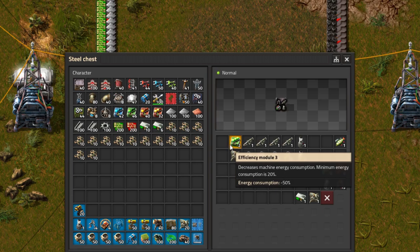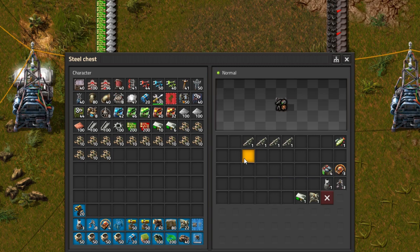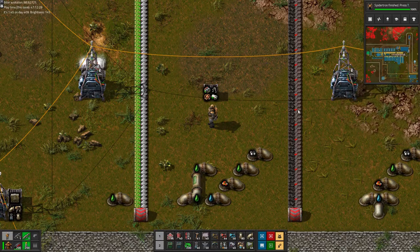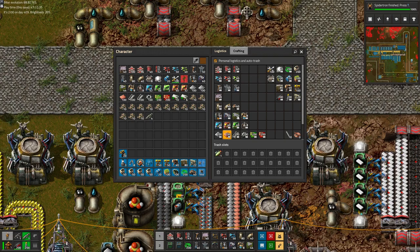In this chest we collected all of the elements needed to construct the Spider-Tron: the power, the legs, the rocket launchers, and of course our main star — Ben the fish, starring as the brains behind the operation. Wait, where'd he go? Ben? Ben? Sorry Ben, please forgive me for automatically putting you in my personal trash bin. Let me save you from the claws of that logistic bot.